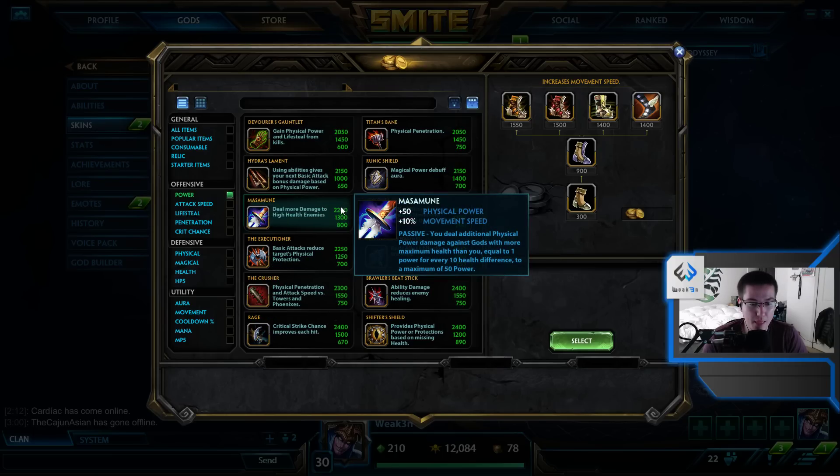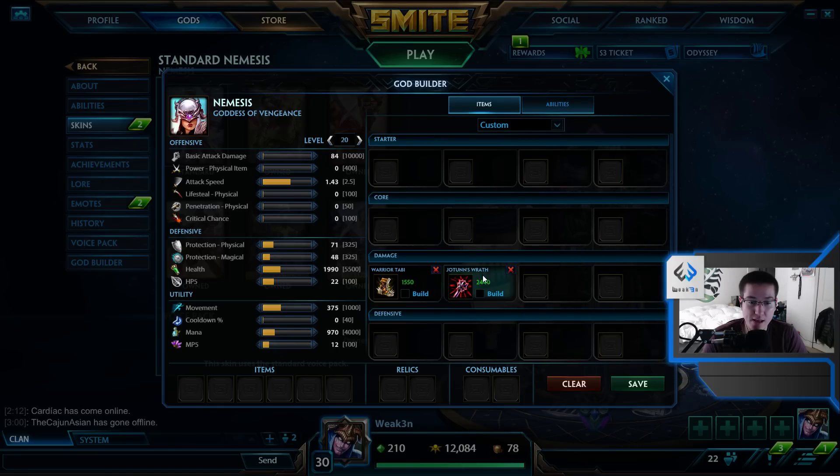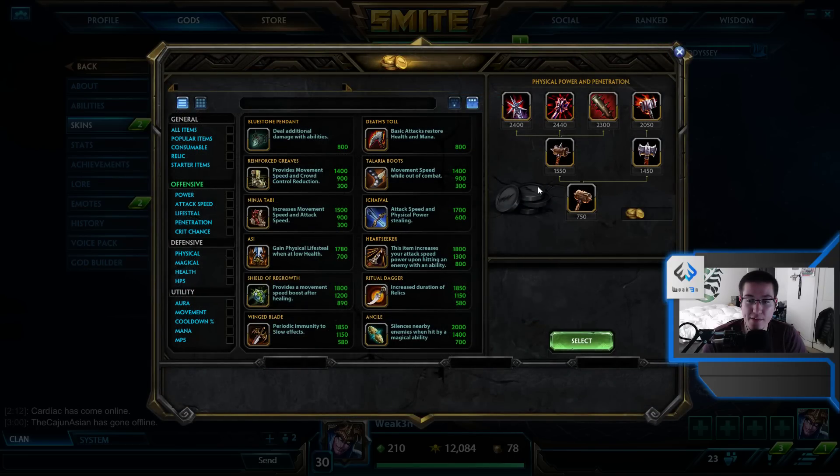Next item is going to be Jotun's Wrath. Hydras is being built a lot first and second item on Nemesis by a lot of junglers, but after the nerf I feel like it's not as good. The big perk of Hydras was you got 10% CDR for a thousand gold, but now that's five percent. It was already minimal, and with it being even less I really don't like the item. I'd rather commit to Jotun's and get that pen, CDR, and more CDR earlier.